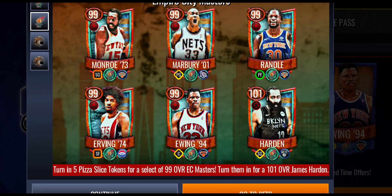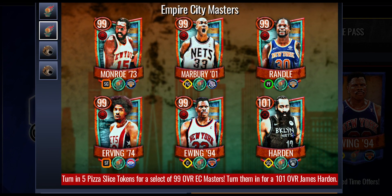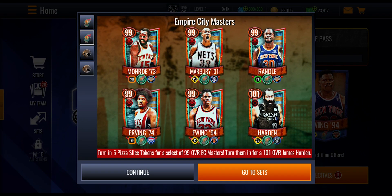Let's take a look at some of the players — they're 99 overalls and you'll probably get one of them no money spent, judging by the last couple of achievement-based promos. You've got Monroe, Marbury, Randall, Irving, and Patrick Ewing, and then you can trade all of them in for a playstyle select James Harden. I doubt you'll get that Harden no money spent — I reckon you'll probably get this select pack where you can pick one for $1.99 for free.